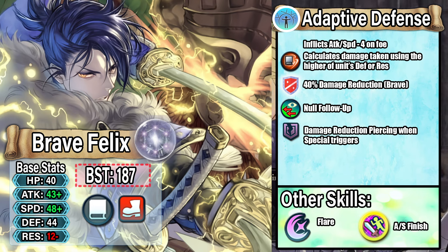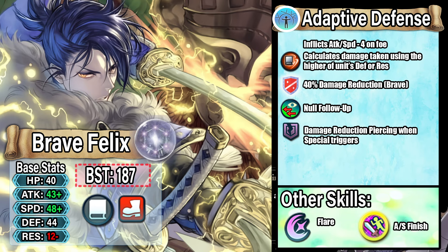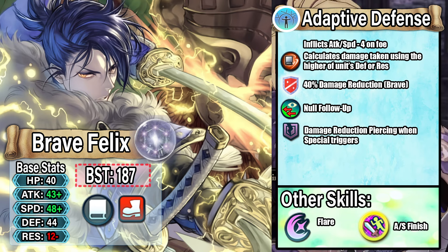Now let's move on to the new inheritable tier 4 B skill: Adaptive Defenses. This is a B skill designed for mages so they can be a little more tanky while still dealing damage. It inflicts attack and speed minus 4 on the foe, calculates damage taken using the higher of the unit's defense or resistance — so not only does he have adaptive damage but also adaptive defense, taking advantage of his high defense while ignoring his low resistance. He also gets 40% brave damage reduction, full null follow-up, and damage reduction piercing when special triggers.